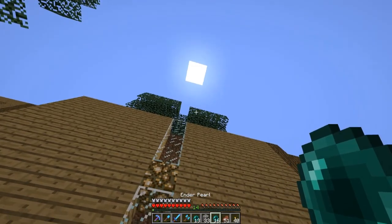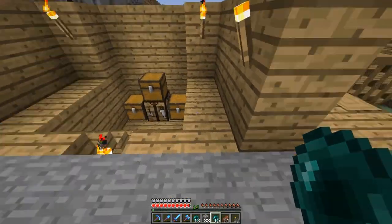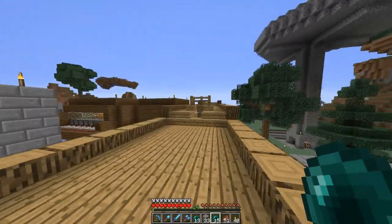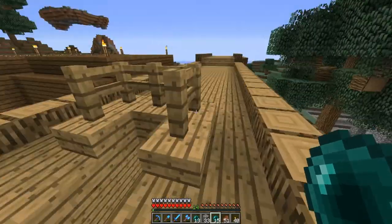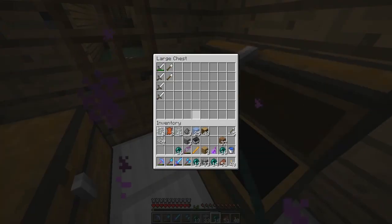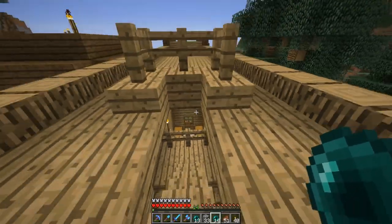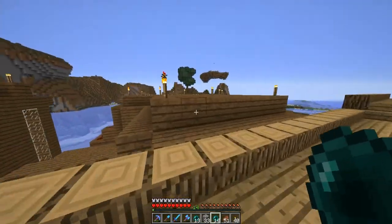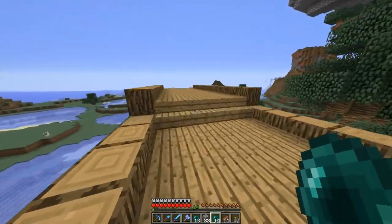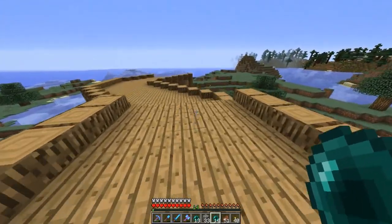I didn't go to the top of this. My goal for this was to build a wall all around the perimeter of my base. There's some weapons and armor — I think those are just zombie drops. Nothing over there. So let's circle around to my slime farm.